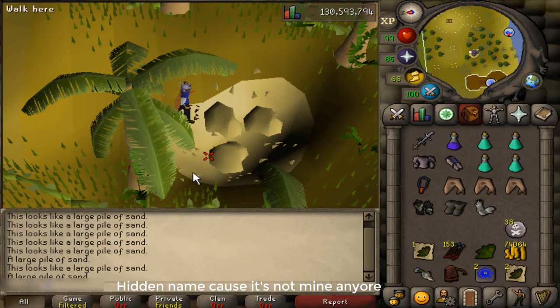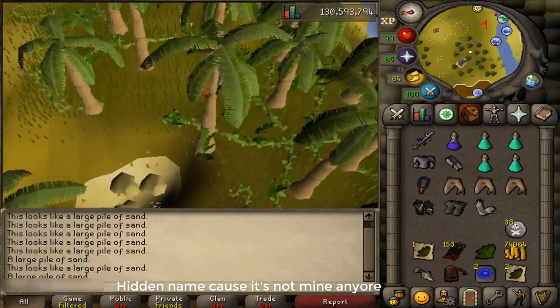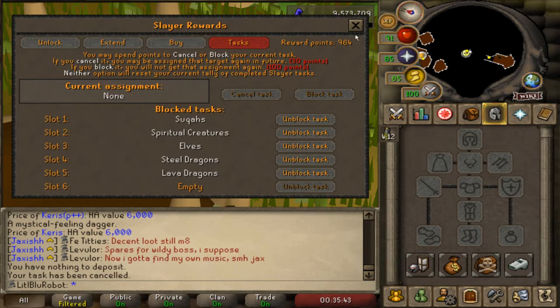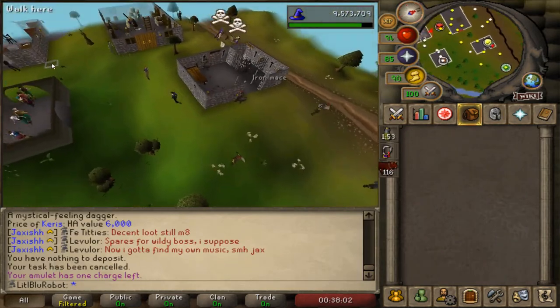There's a large pile of sand - examine says 'a large pile of sand'... I don't know what I expected. I am going to do something that might seem like heresy: I'm going to cancel my Hydra task because I do not like the boss. I have hit 200 KC and I'm okay with that. I saw a bunch of skulls and thought there might be PKers straight away - nope.